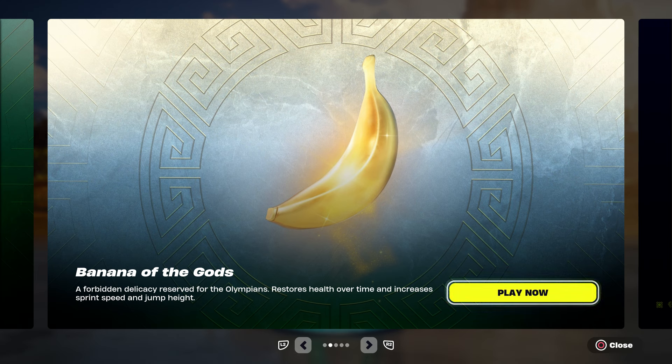The Banana of the Gods is now available in Fortnite again. What this does is it restores your health over time, increases your sprint speed, and lets you jump higher. This actually saved my life when I was fighting somebody — I used it and it made me run faster, I was jumping everywhere, and he couldn't even catch up to me. That's how good the Banana of the Gods is.